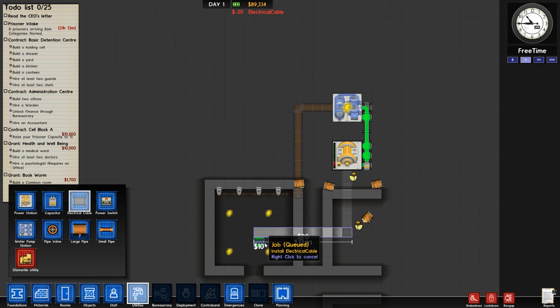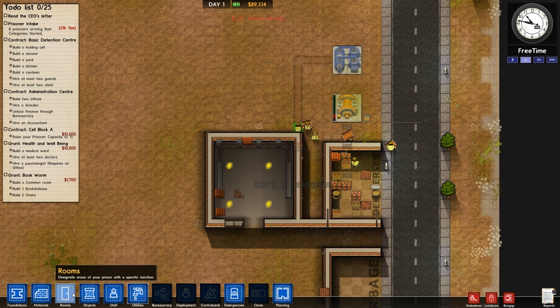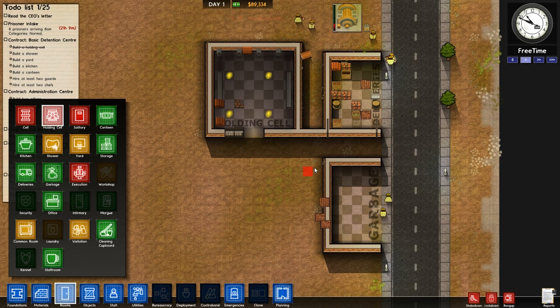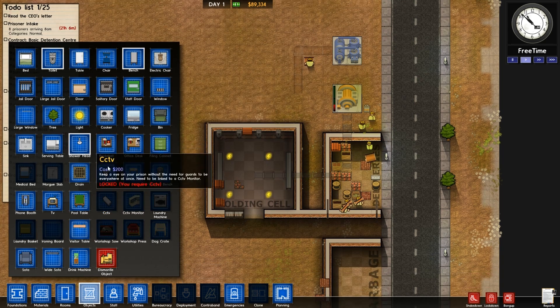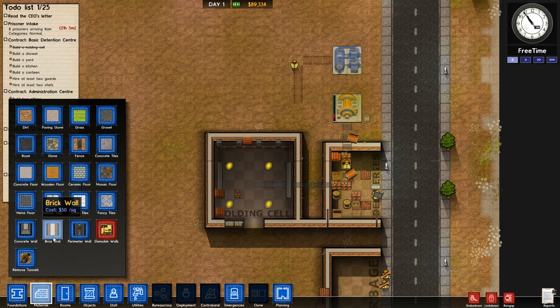Let's add a little bit of electricity into the room. So that will be our first room, which is a holding cell. Let's allocate it before I forget. Then I might add a little fence around here — materials. They've slowed us down quite a bit because they're not doing much. Remove tunnels — awesome, that would be good.